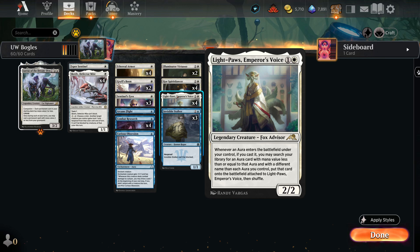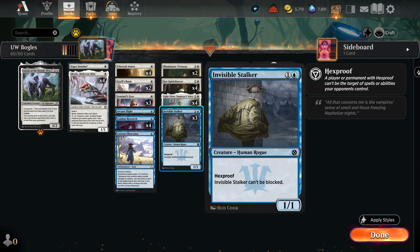For Light-Paws, what we want to be doing is keeping it around on the battlefield, so we're going to want to find a lot of things that give it hexproof, evasion, or things like that — or we want to have Screlv out so it can be protected. And then finally we have Invisible Stalker, the two-mana hexproof unblockable creature.